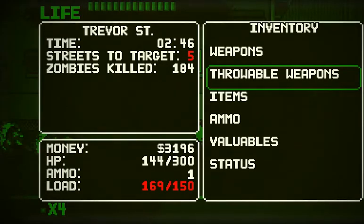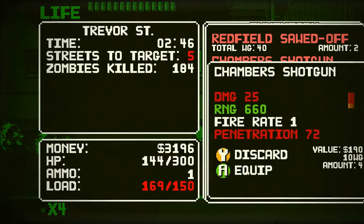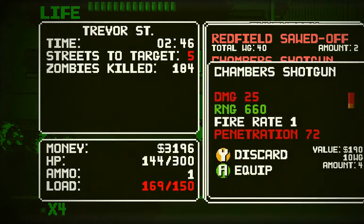What all are we carrying? Is it this weapon? A Redfield sawed-off? Damage 25, range 660, penetration 72. So this one has got more damage and a higher penetration. Let's drop this one — discard.